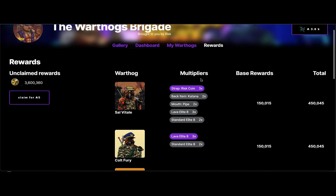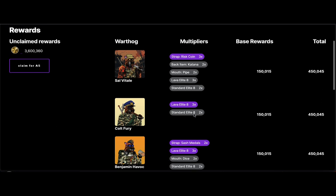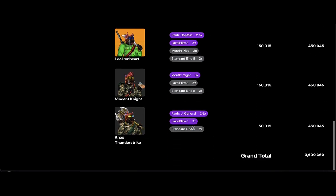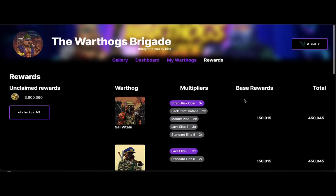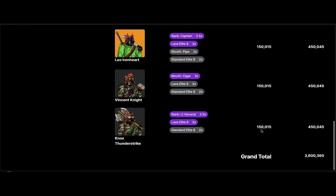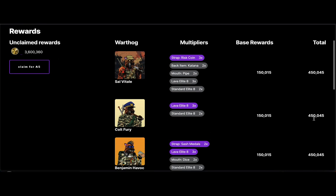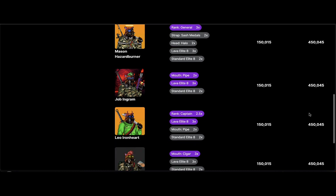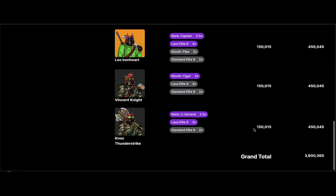Running down through the rewards breakdown: the highlighted multiplier is the 3x. Some hogs show 2x individually, but because this is within the Lava Elite 8 set they all get the highest multiplier across the board. Here are your base rewards — they're all the same because that is the base earning per day — and here are your totals on the far right, each at the 3x rate.